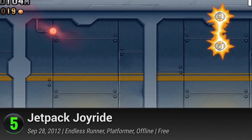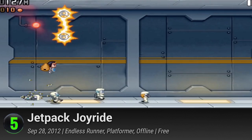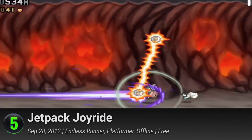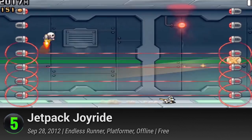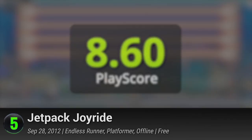5. Jetpack Joyride. From Halfbrick Studios' collection comes an exciting joyride with their suit-wearing hero. Play as Barry Steakfries as he steps out of his monotone shell to embrace the thrills of the extraordinary. Crash inside a secret laboratory and make your way out with their arsenal of rockets and rides. Jump into turbo mode with jetpacks, mechs, and more, and avoid the lab's myriad of lasers, traps, and spikes. It's a testosterone-pumping ride that's packed with all sorts of surprises. It has a PlayScore of 8.6.